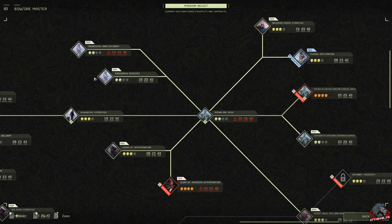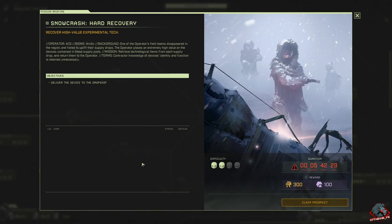New prospect — we're going to do Snow Crash Recovery. I've got work today so this is going to be a quicker video. I don't think I have enough time for the clean-up extermination, but we'll get to that soon. So we're doing Snow Crash Hard Recovery. One of their research teams kind of vanished and never made it to their supply drops — whatever's in those crates, they want it back. Two skulls, six hours to complete, 300 currency and 100 exotics.